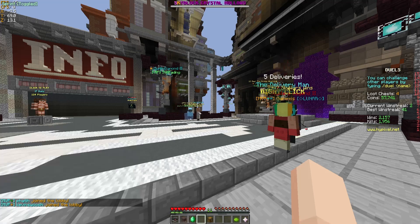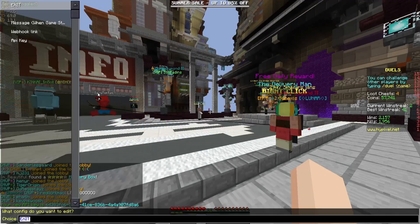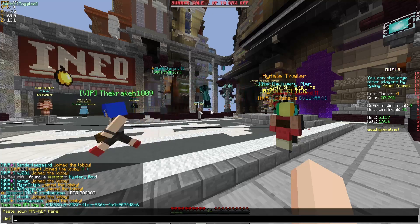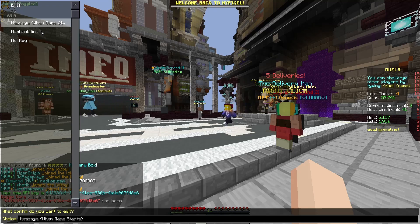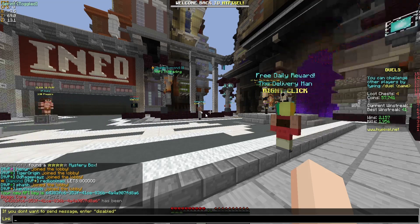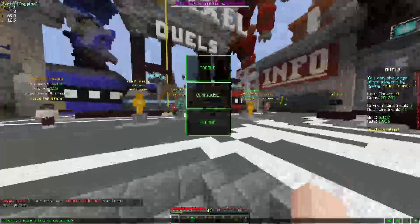First things first, you need your API key — just type 'api new' in chat and copy it over to configure the API. The next thing is the message, so whatever you're typing here is what the bot will say right when the game starts. That's about it, so I'm just going to start this.